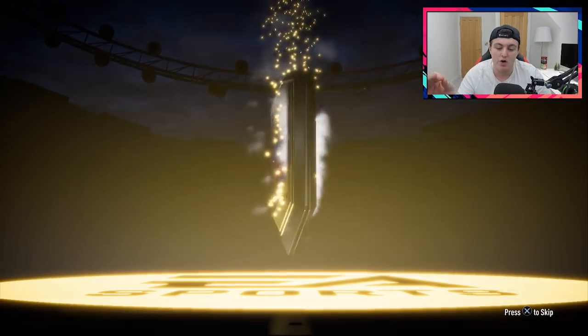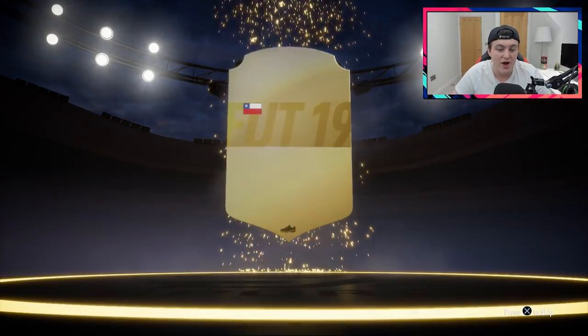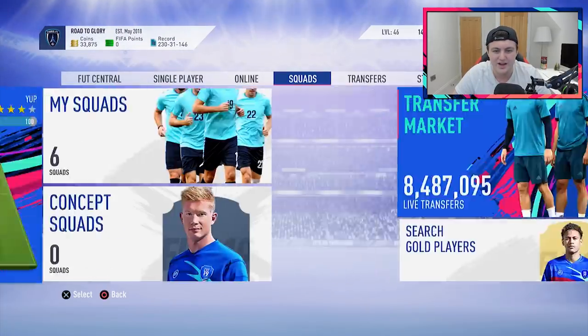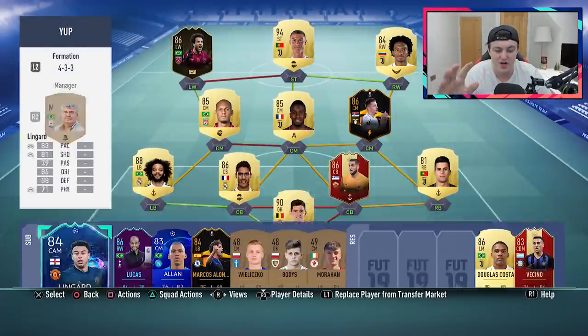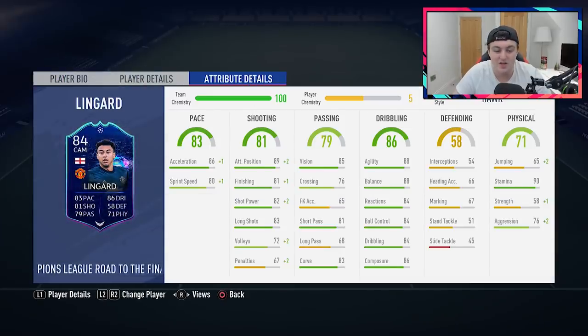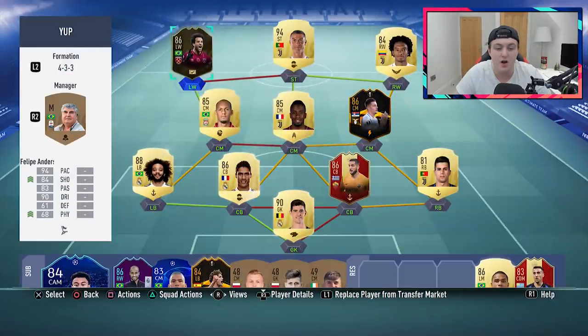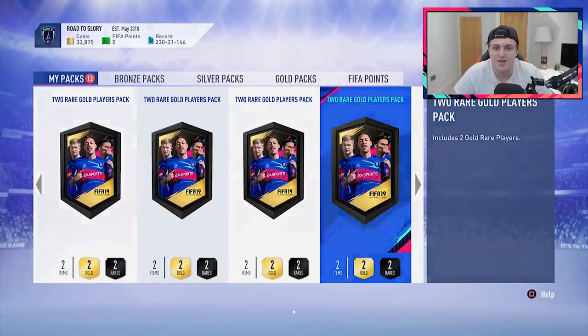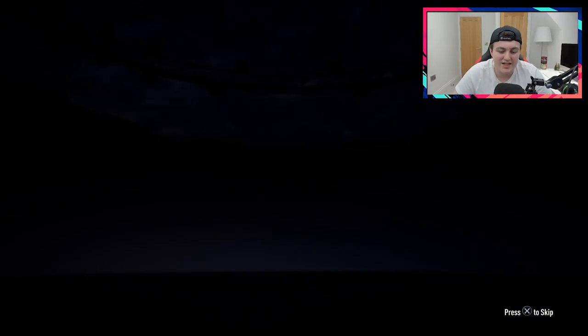We'll see if we can get a walkout from any of these gold upgrade packs - if we can get a UCL live item that would be fantastic. I actually packed one from a gold upgrade a day or two ago. By the way, I updated my team - this is what the team is looking like, so if I can pack any of these cards untradeable that'd be fantastic. I packed Lingard; haven't used him yet, going to have him as a super sub. The only untradeables in the squad are actually Felipe Anderson, the red player pick, and Milinkovic-Savic.